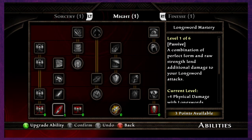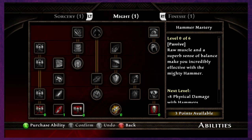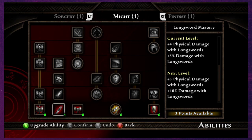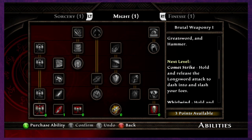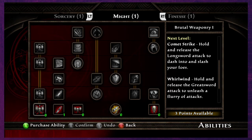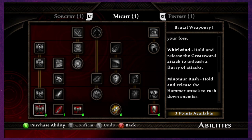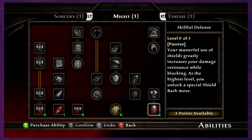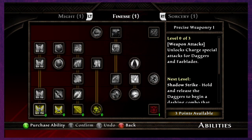Let's look at the basics of the Might stuff — the stuff we're currently doing. We've got the longsword. Hammers give damage bonuses, and long swords give plus five physical damage and ten percent damage with long swords. Hold and release the longsword attack to dash into and slash your foes. There's also piercing, and it increases your damage resistance while blocking.